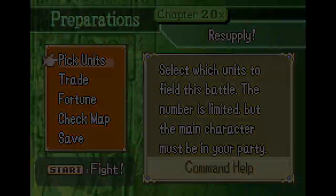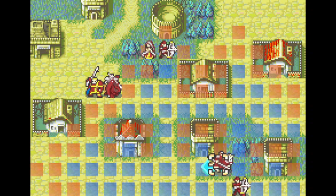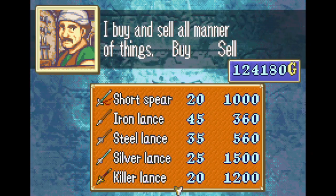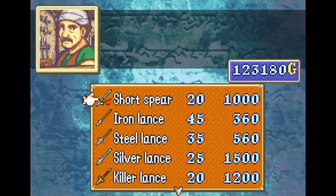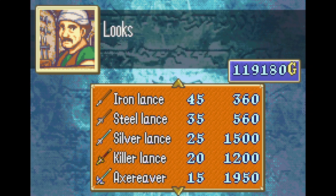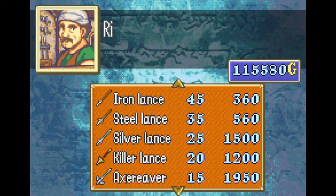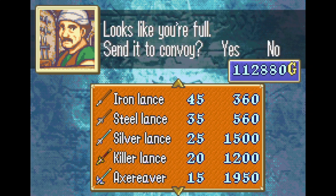You get 40,000 gold which is actually doubled — if you reload a save after getting this map, you get an extra 40,000 gold every time. I didn't know that when I was initially recording this, so in return I will not dip below 40,000 gold, even though it shouldn't matter, just out of courtesy because I don't want to exploit a glitch to get things I shouldn't have naturally.